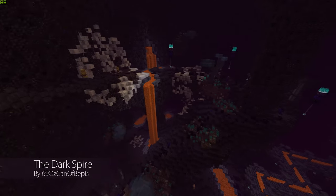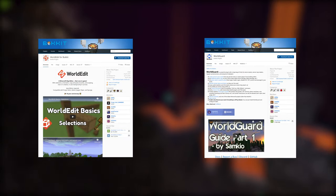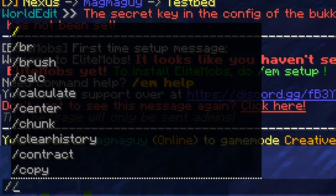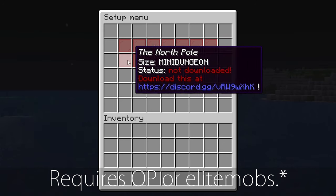The installation process for both the Adventurer's Guild Hub world and lairs and mini dungeons is the same. Before you get started, if you want to use the setup menu, you will have to install WorldEdit and WorldGuard first. These are not optional for this specific setup method. First, run the command /EM setup. You will need to either be an OP or have the EliteMobs.star permission in order to do this.